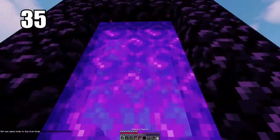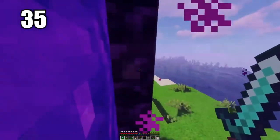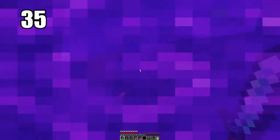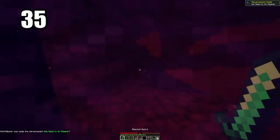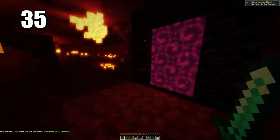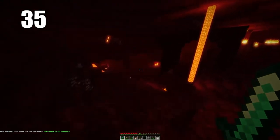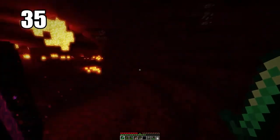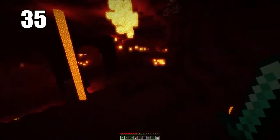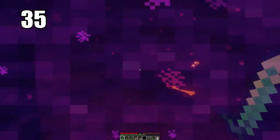Tip number 35 is keeping your Nether portal safe. It doesn't really matter where you put it in the regular world, but what's important is protecting it on the other side. The portal spawns essentially anywhere in the Nether, and if enemies are immediately around it, it's unsafe. I recommend building a turtle shell defense around your portal — that's your only ticket home. You've got to prevent it from being destroyed, so build that protection. You can also build the corners of the portal out of cobblestone to save obsidian for a secondary portal.